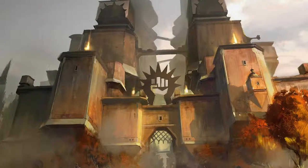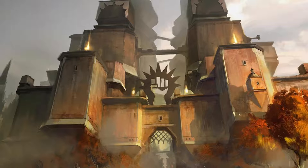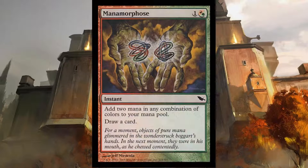Truefire Hellion uses ramp and card draw spells to spring you into additional turns and rob your opponent of time to defend themselves. We start out with Simian Spirit Guide, an ape spirit creature for two and a red. You can exile this from your hand and add one red mana to your pool. Paired with that we have Manamorphose, an instant for one and a red or green that lets you add two mana of any color and draw a card.